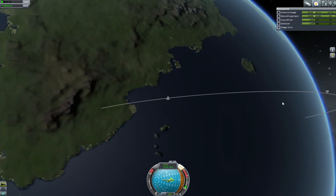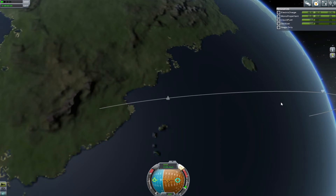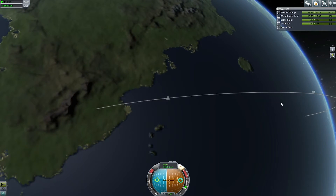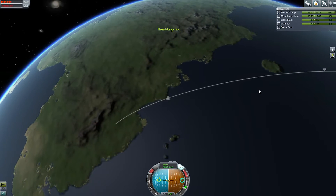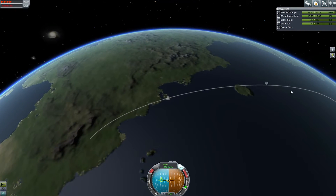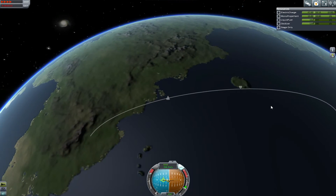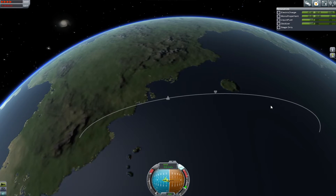There we go. Now we'll turn — let's quick save this. A little too far. Okay, we'll turn and put it on the horizon. Let's speed it up here a little bit. And when we get up here we'll just do a full burn.